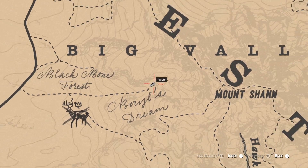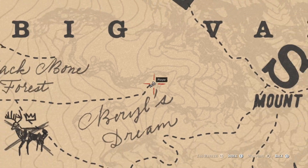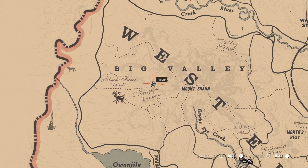Today we're gonna be getting the miner helmet. It's got a flashlight on it, which is pretty cool. There's plenty of times we need a flashlight, so it's right here.